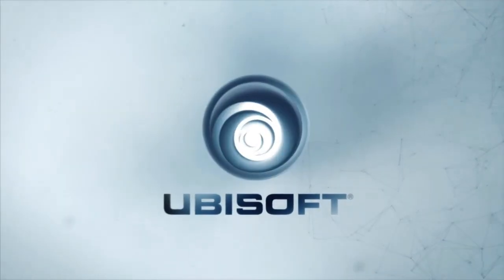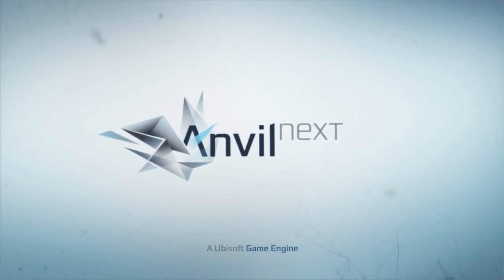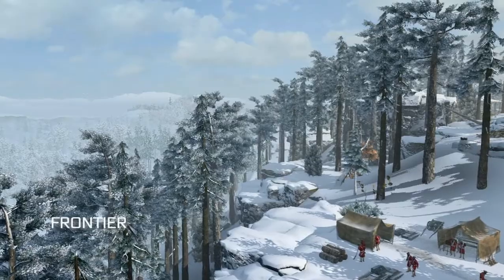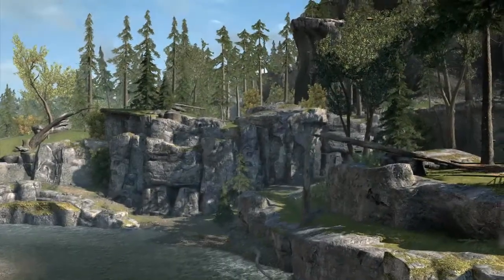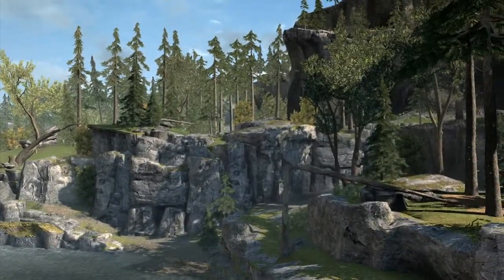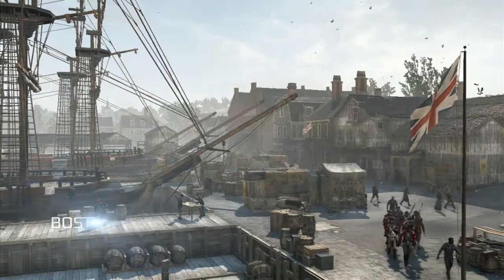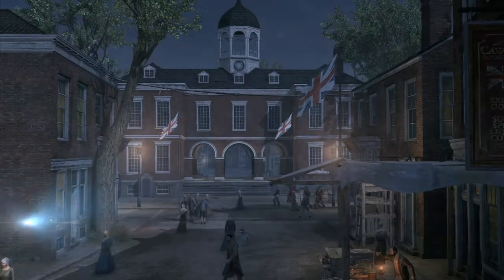At the heart of Assassin's Creed III lies a radically redesigned game engine we call Anvil Next. This proprietary technology renders seamless worlds of nearly infinite possibility, transporting you deep inside America, before it was America.